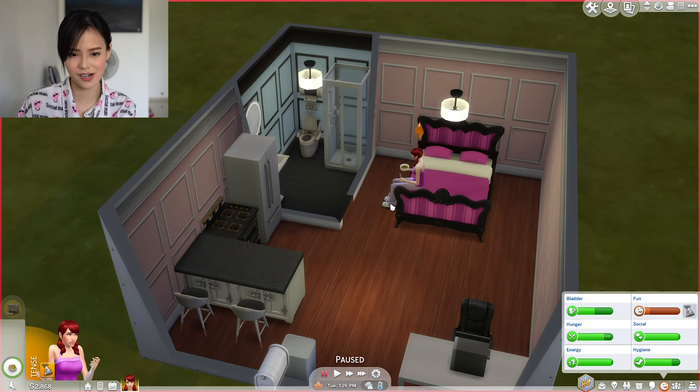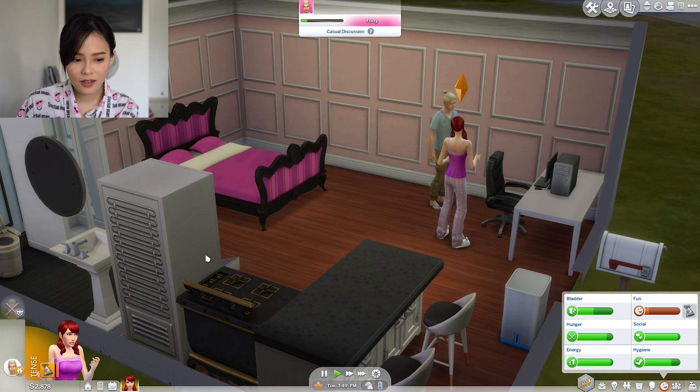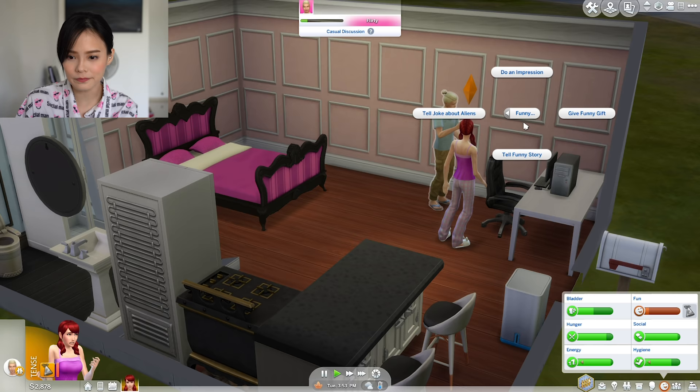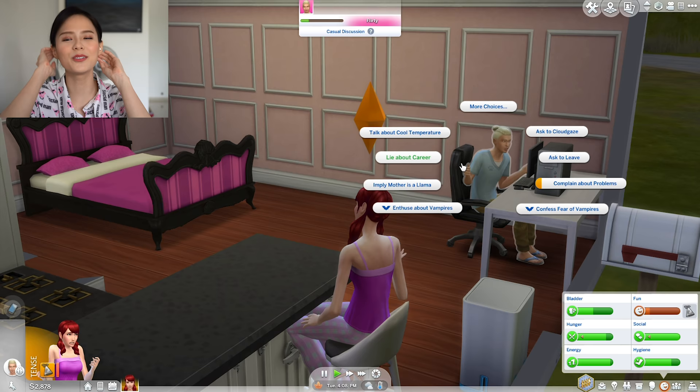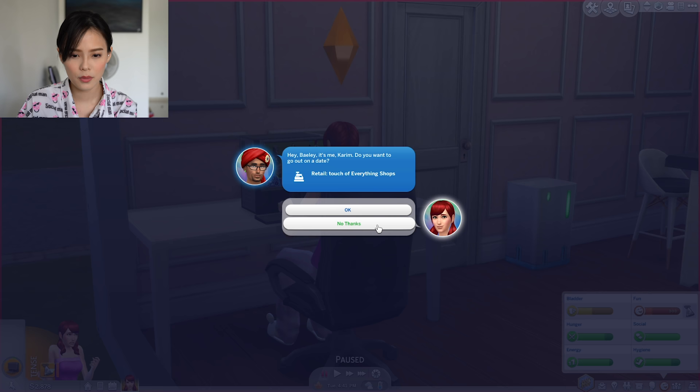Masato Ikeda would like to come over to hang out. Sure. Did he just kiss in front of me? What's going on — I didn't just see that. Let's flirt! Oh no — that's because she's a teen. The guy is a teen. We cannot do anything with a teen. What? I'm sorry, I have to ask you to leave. You're too young — I don't want to ruin you.